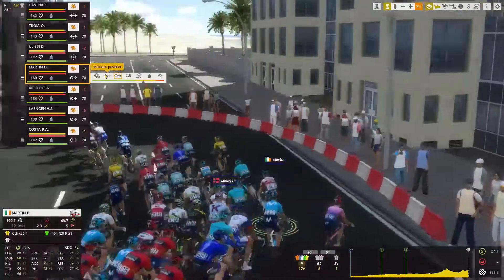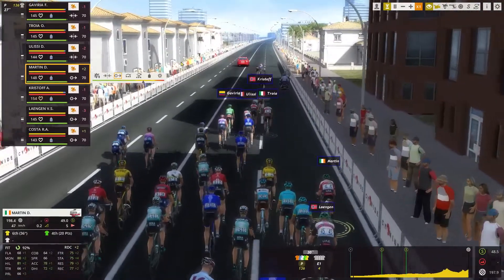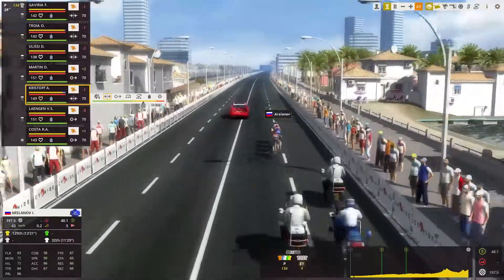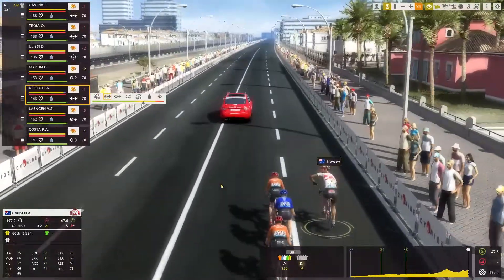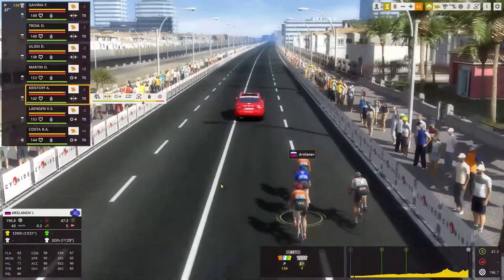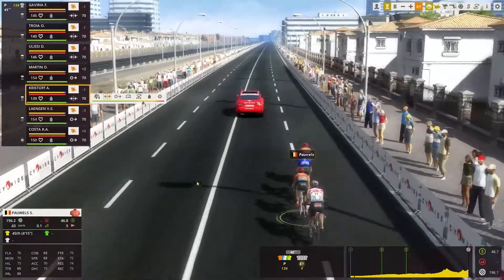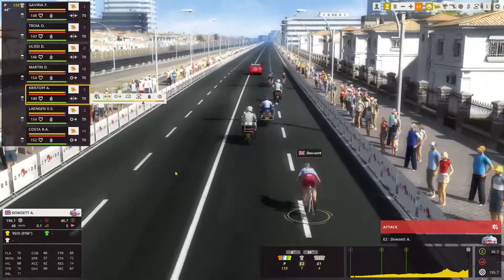If it's the same finish as last year, I think I can do something — hoping for at least a result. Kristoff is going to stop pacing. We've got our first breakaway: Adam Hansen, Lukasz Ozien for CCC, Serge Powell for CCC, and Igor Arzlanoff back in the breakaway like yesterday.